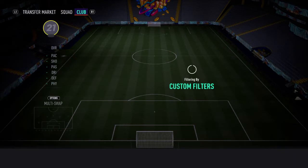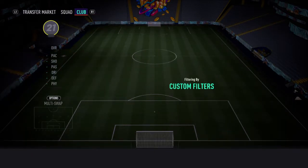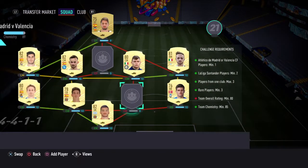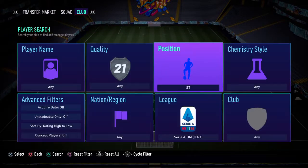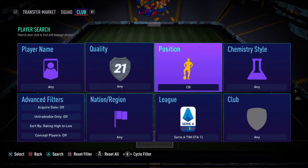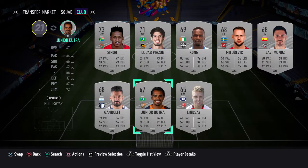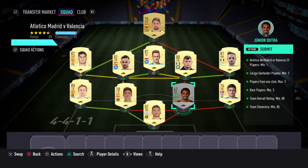At right back we have some little stinker — Lassari. Then at centre forward we have Milik. And then at centre back, because I'm so good at these SBCs, we've just gone for Junior Dutra — might as well go for them. So that's the SBC.